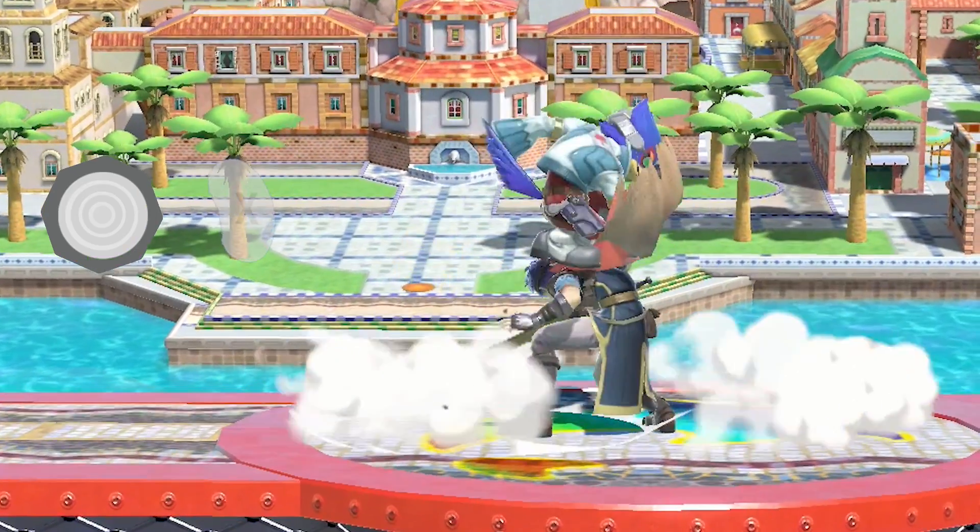First of all, if your character has a very strong option out of parry, there is no reason to go for their PFC. For example, Zero Suit Samus can PFC down air, but she has a 4 frame up B and it kills — there's almost no reason to go for PFC down air instead of just parrying straight into boost kick. Second, if a move is really fast and works with PFC, you might as well just do it out of the parry. A good example is Fox Shine — just parry shine instead of going for PFC shine. It's fast, just do it out of the parry.